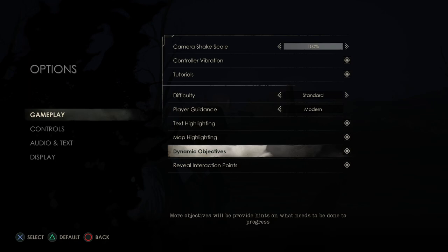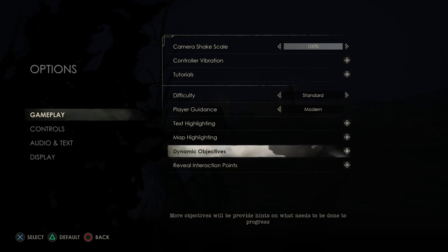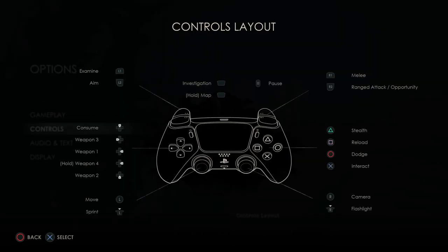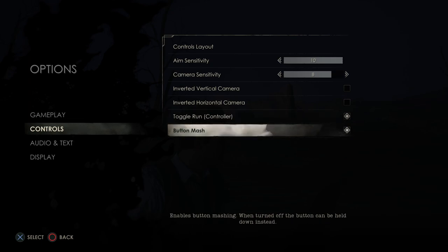More objectives will provide hints. Objects can be active, more visible — you can turn all this stuff off, looks like. Here's the control layout. It does not look like any buttons are remappable.